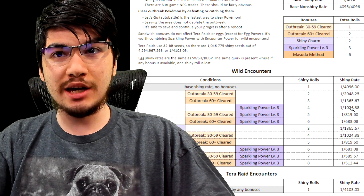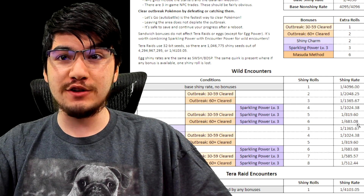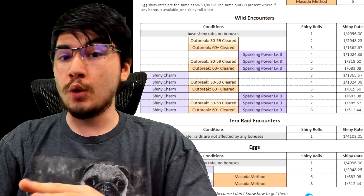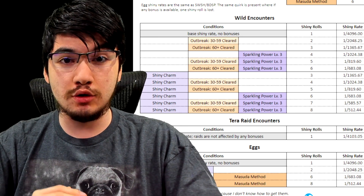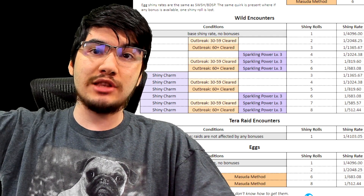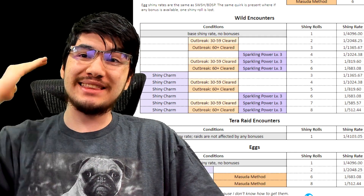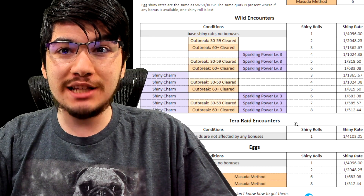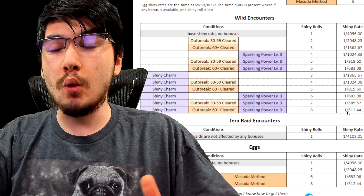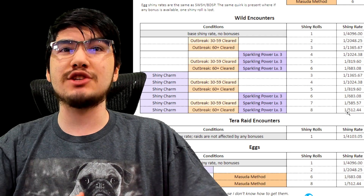There are also sandwiches that increase the encounter rate of the Pokémon — the shiny rate stays the same, but instead of seeing 10 Pikachus you might see 13 or 15, which artificially boosts your shiny rate. If you've beaten the game and caught all 400 Pokémon in the Pokédex — including trading with a friend and trading back to count as owning it — you get the shiny charm, which cuts everything in half again. Maximum odds are: shiny charm, outbreak 60+, and Herba Mystica sparkling power level three sandwich, giving you one in 500.